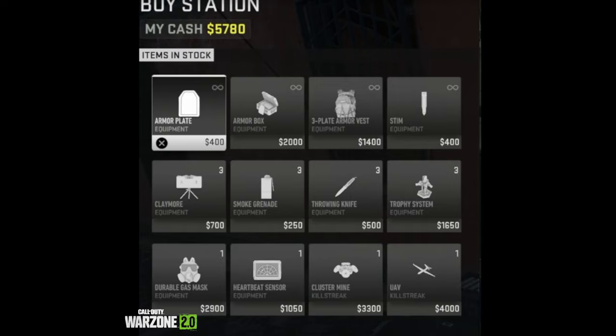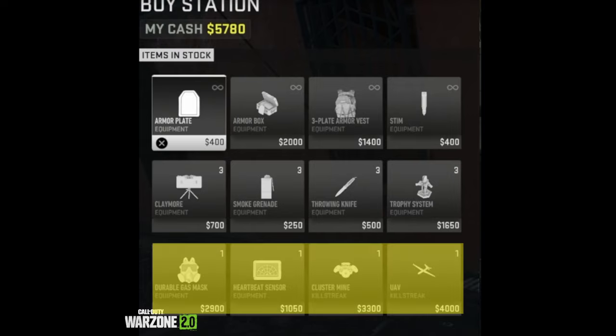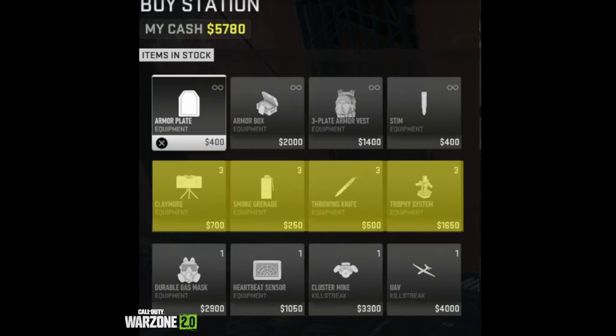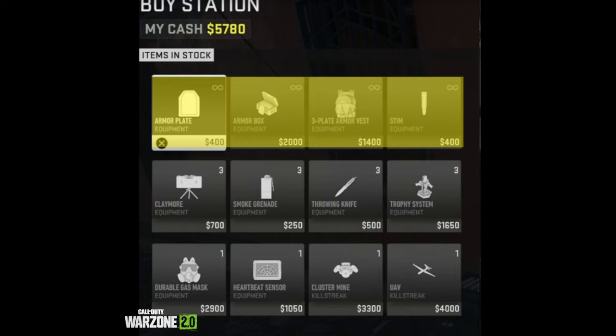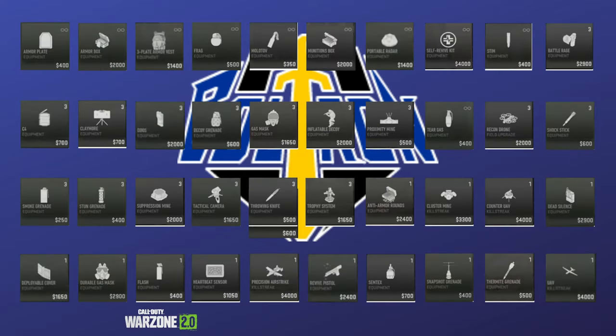Each buy station has a predictable pattern in what offerings it will have. The very first item will always be armor plates. The second item will either be an armor box or a munitions box. The very last item will always be a UAV. Some powerful items like the durable gas mask, heartbeat sensor, and killstreaks will always be restricted to one available purchase and will always be found in the bottom row of items. The middle row will always be restricted to three purchases and the very top row of items will always be available to purchase. From my observations, the items had a consistent price no matter how many were available. Here are all the items I was able to find in their respective values. I did not see perks in the buy stations, but that could change in a future update.